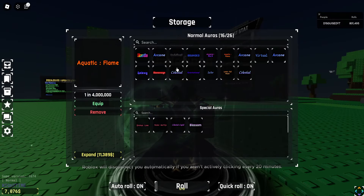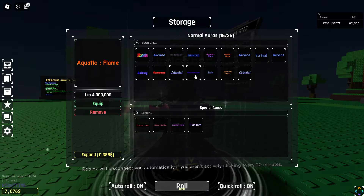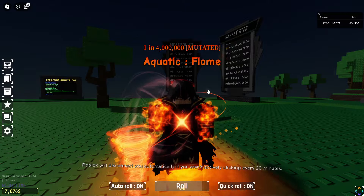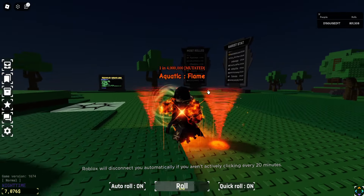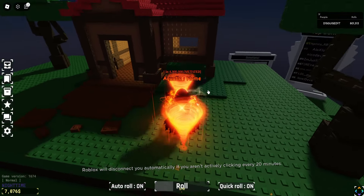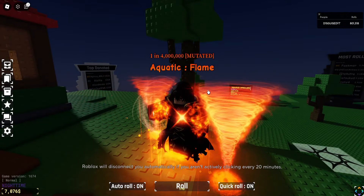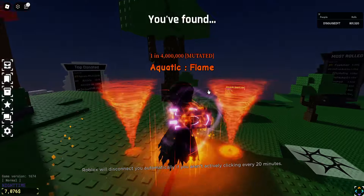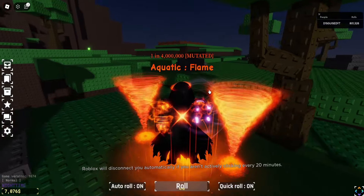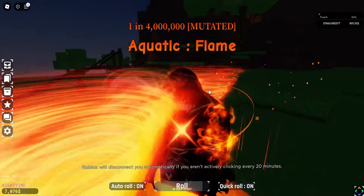Next up, we have Aquatic Flame — this is one in 4 million. This aura deserves all the hate it gets. It's really not that good; it needs a revamp. It's not even worth one in 400k, it's like a one in 100k aura. Bounded is better, Celestial is better, Exotic is better — literally anything is better. Even the Aquatic element it's based upon is better. This definitely deserves all the hate it gets. I'm not happy I got it.